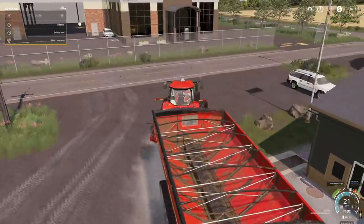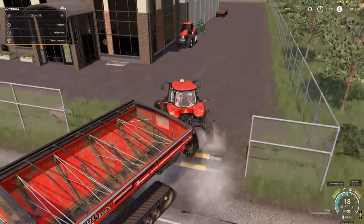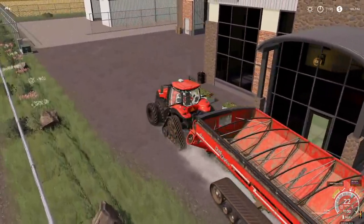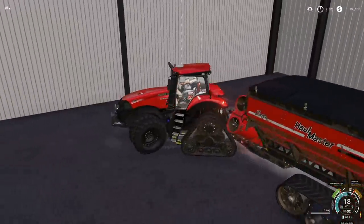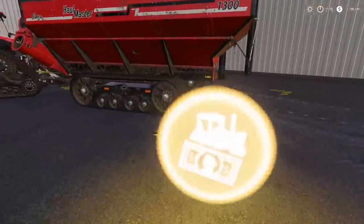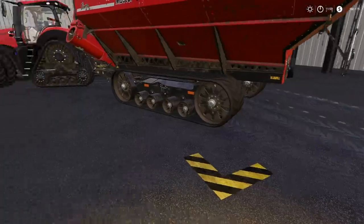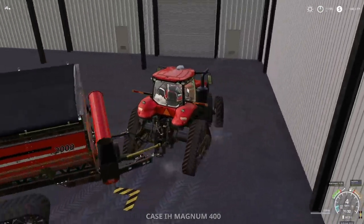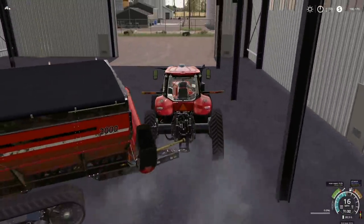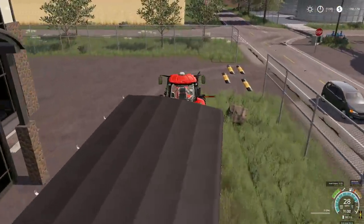We've got 70,000 here — it might be 100,000, then half a million, or half a million then one million. Let's find out. Customize configuration — we've got 70,000 and then half a million. Total price: five thousand dollars. Five thousand dollars, of course! There we go. All right, so now we don't have to do this as often — we've got a half-million-liter capacity and something tells me the rest of that field will fit in here.